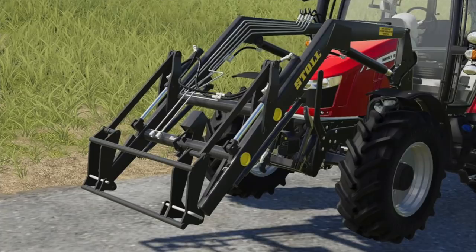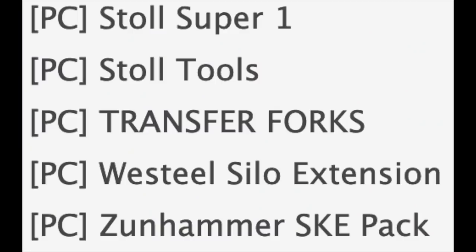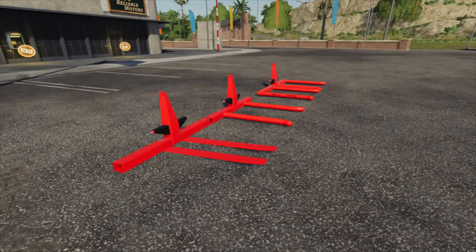We've got two Stöle mods: the Stöle Super One, which is going to be an update to the front loader, and the Stöle Tools. The tools — I don't have much information, but it's going to be some buckets, forage stuff, and things to grab onto logs. I don't think this is going to be anything too crazy — possibly smaller or larger updated versions of what we've already got in-game.